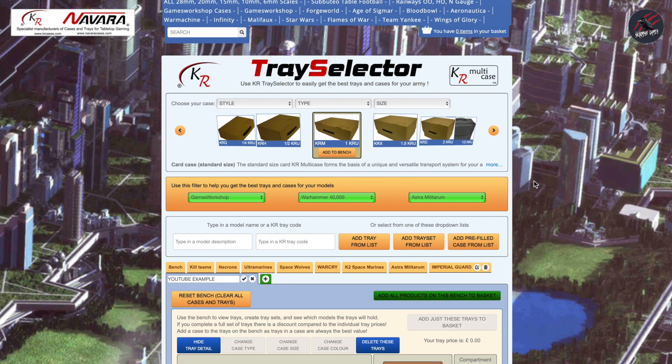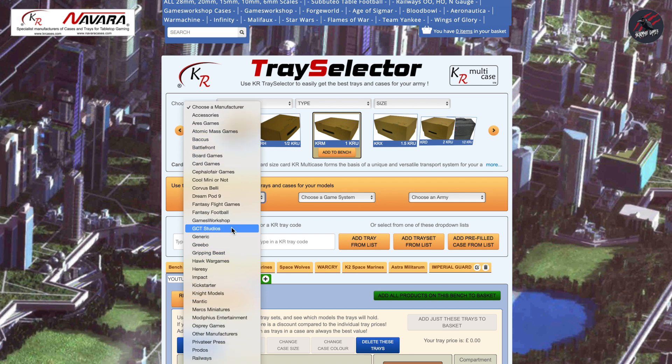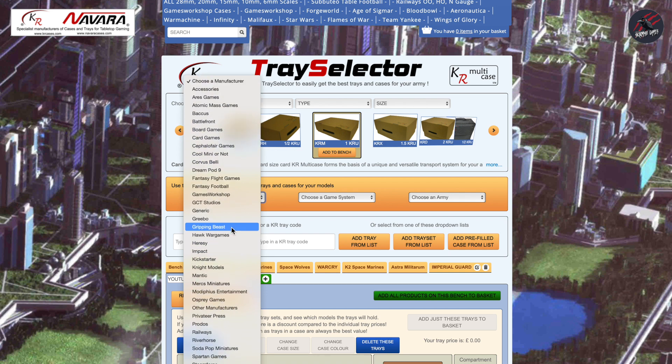In step two, you refine your tray choices by selecting your army. You can use the manufacturer and systems filters to help navigate the options. Here I've got Games Workshop selected, but if we reset to show all manufacturers you can see all the different ones — it covers all different types of games. For example, it's got Battlefront, Corvus Belli for Infinity, Knight Models, and Mantic, so all different types of games are on there.